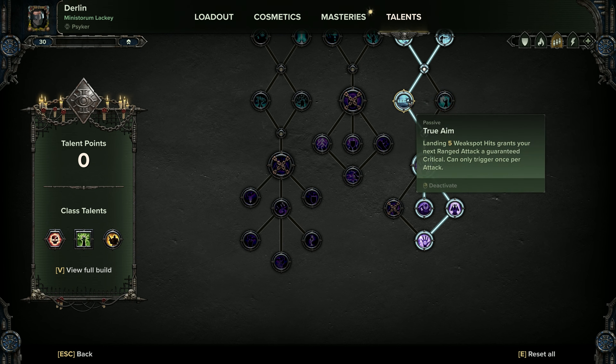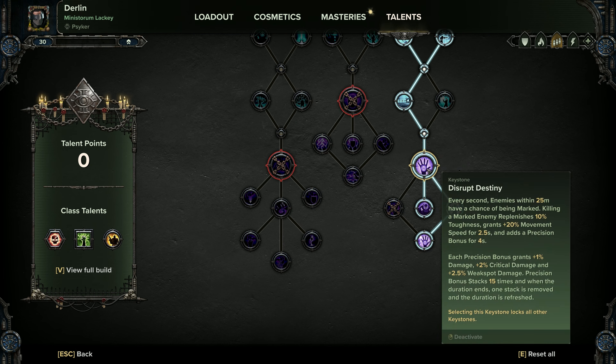In reality we're not always going to be landing those 5% weak spot hits because we're probably aiming for body shots, but it's nice when you get a large target like a Beast of Nurgle away from you and you're cracking it in the back — it just means you've got that extra chance of a critical. Come down, get the toughness boost, then get Disrupt Destiny. Disrupt Destiny means that when we kill a marked enemy — they'll be glowing with a blue outline — we regenerate 10% toughness, get 20% movement speed, and get a precision bonus. Each precision bonus grants 1% damage, 2% critical hit damage, and 2.5% weak spot damage. This stacks, so using Assail to hunt out these people, going to marked targets and switching to the lads pistol, you can do a lot of damage.